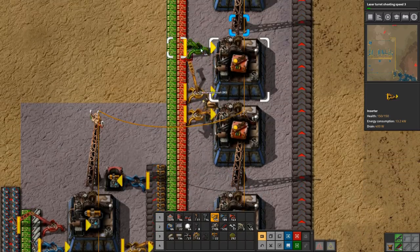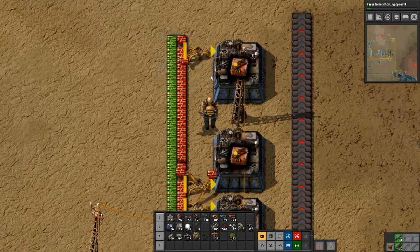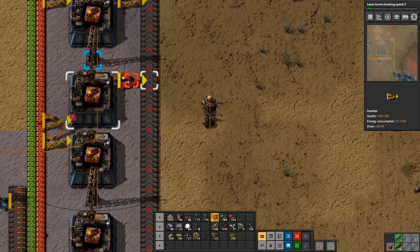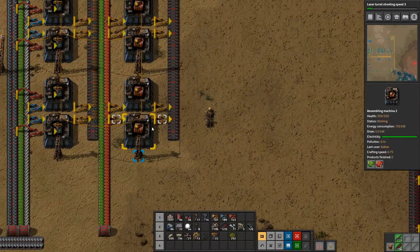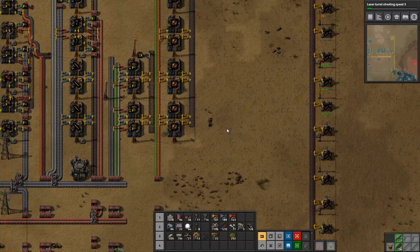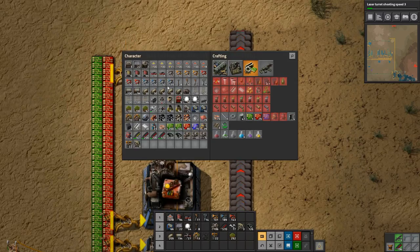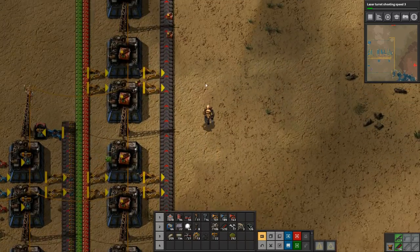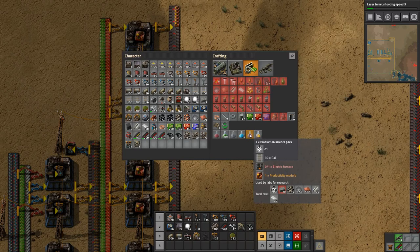Let's set that up — only two of them, there, and let's get them out of there and onto our belt. There we go. So we should have some productivity modules going, and we do — very nice. We also need rails and we need electric furnaces.